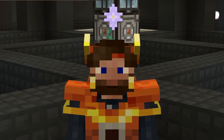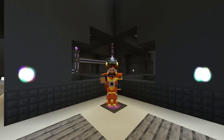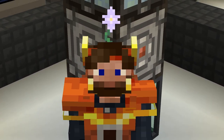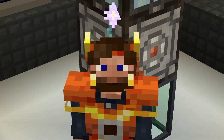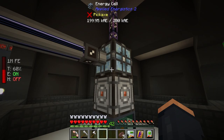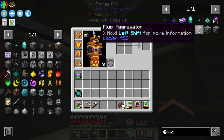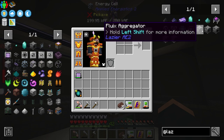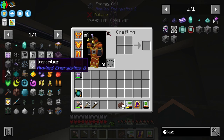Hey guys, welcome back — this is Chosen Architect. Today we're jumping back into All the Mods 7 to the Sky. We're going to be getting a little bit lazier with AE2. There's a mod in here called Lazier AE2, and while it has some sophisticated crafting recipes, it's called Lazier AE2 because it makes things easier to craft and easier to automate.